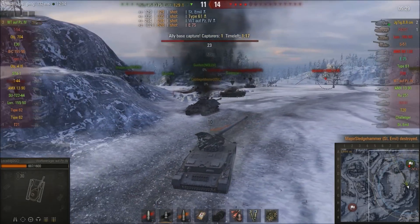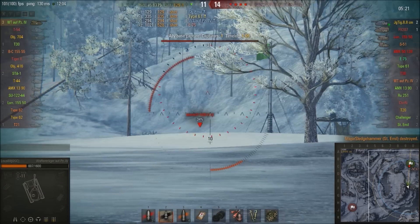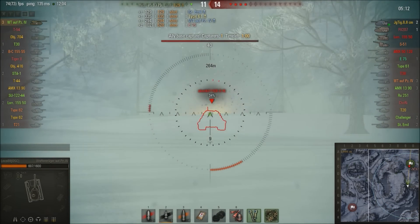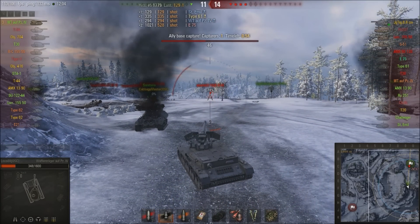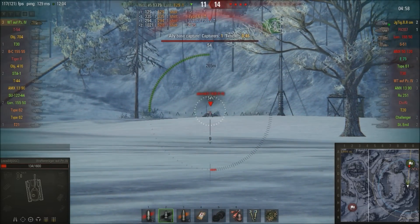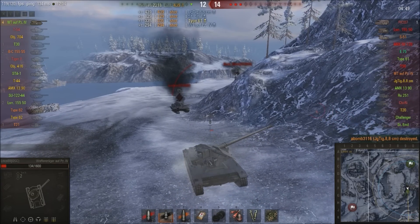I take another hit. The Jagdtiger 88's gun is a fast-firing weapon but lower damage than some of the bigger guns that could be hitting me, so I wasn't too concerned. I'm going to take my time and make sure I get the kill. I aim at the top of the superstructure — miss. I take another big hit. Now I'm thinking I can only take maybe two more hits and it's game over. I reload a premium round — 352mm penetration — I was thinking the superstructure might not be penetrable with a normal round, so I had to make sure. And I kill him.